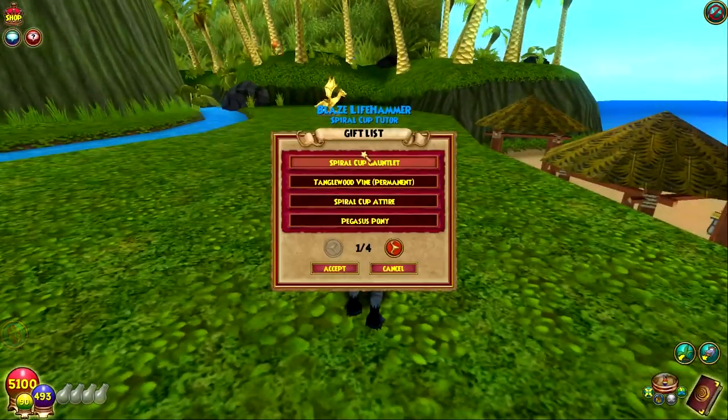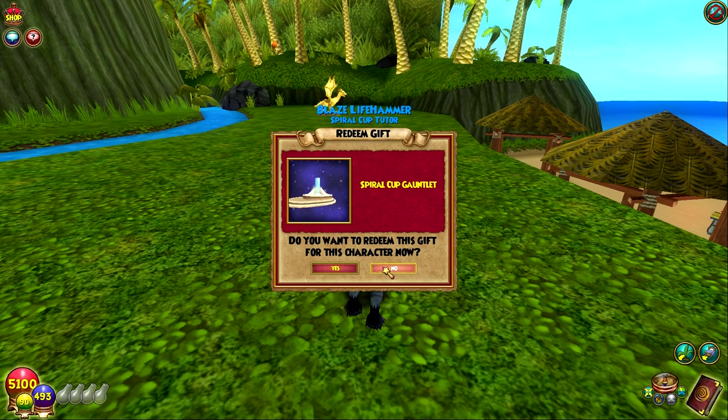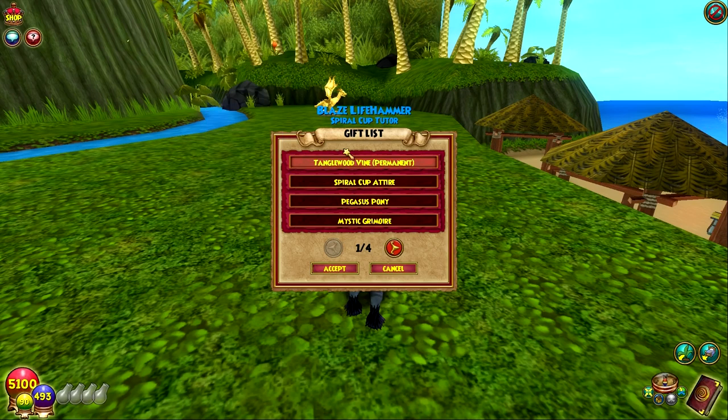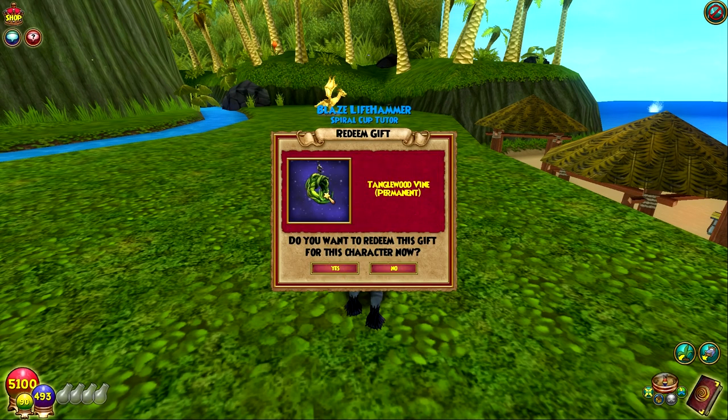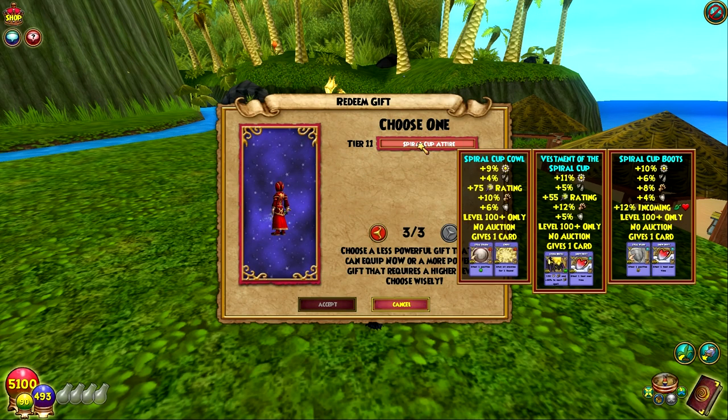Let's go ahead and look at what comes with the gauntlet bundle. The first one is obviously the gauntlet itself, so we'll redeem that. And then the Tanglewood Vine Mount, which looks pretty cool — I don't know if a lot of people have seen this yet. Oh my god, look how big it looks in this picture! It looks insanely big. We're gonna have to look at that up close. Spiral Cup gear — oh yeah, I forgot about the gear. Definitely the highest gear.